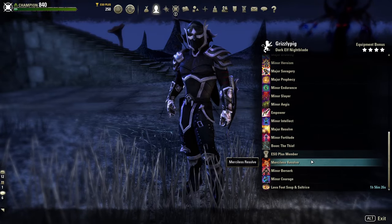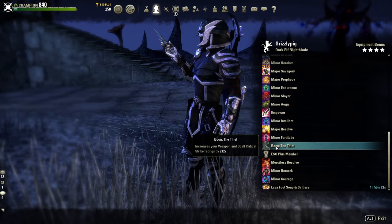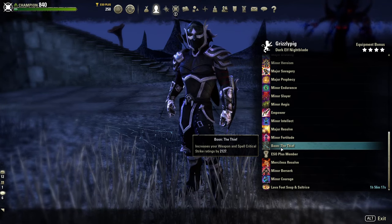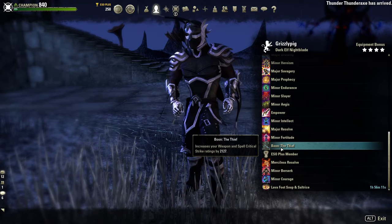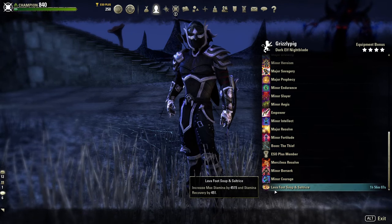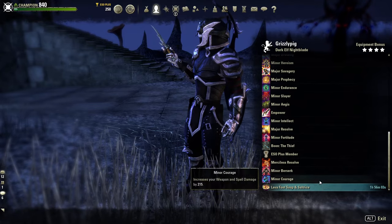Going down here we get all these buffs, and most of you will know why we're getting them. Our Mundus Stone is the Thief — quite an important one. You can choose the Lover if you want more penetration; in PvP penetration is good, you never have too much. Then we've got the Lava Foot Soup and Salt Rice — that's the food we're going to be using, it's cheap and gives us what we need.